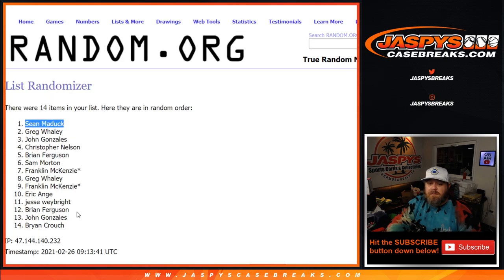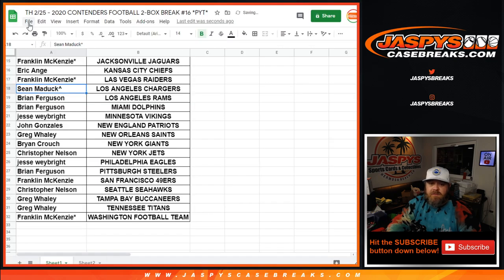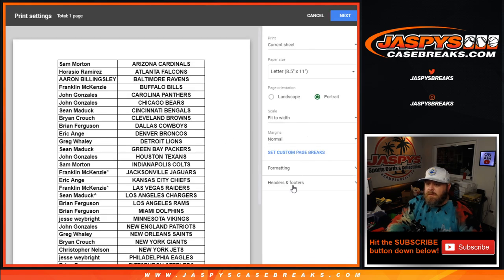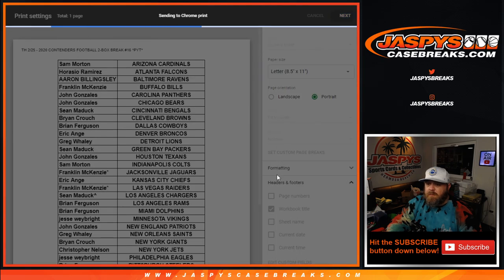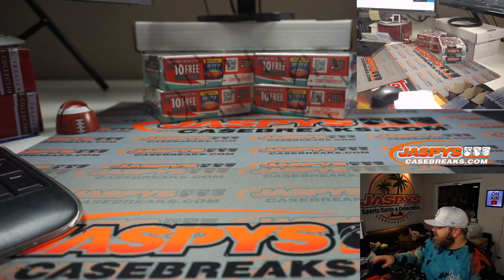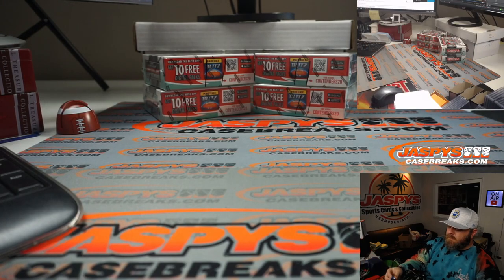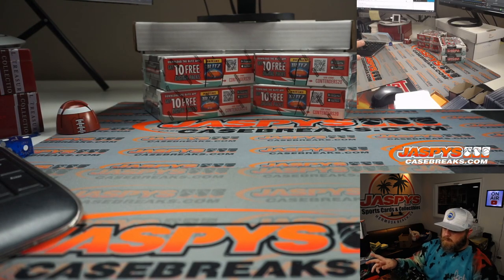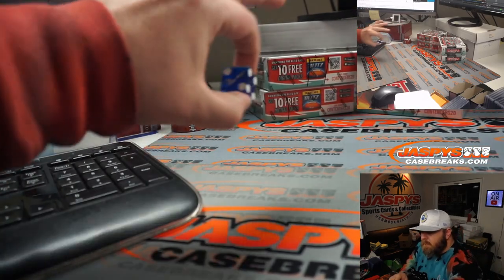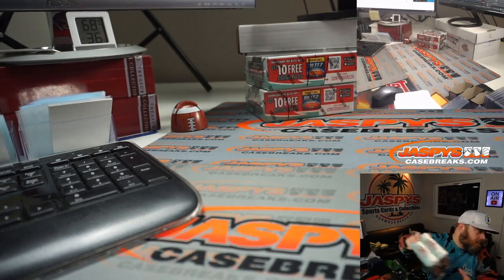So you can see on the randomizer: four times on the dice, and Sean gets the Chargers. Let's print this out and get ripping. We've got four boxes left here — the last two will be for pick your team number 17, which is in the store now, so keep getting your spots in. Four boxes left, we're going to roll the dice: one, two, three for the boxes on the left; four, five, six for the boxes on the right. We got a two, so we're going with the boxes on the left. The other two are for pick your team 17.